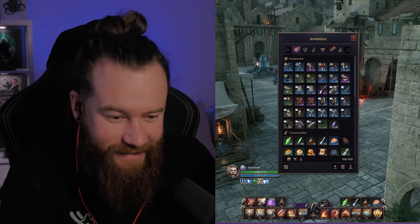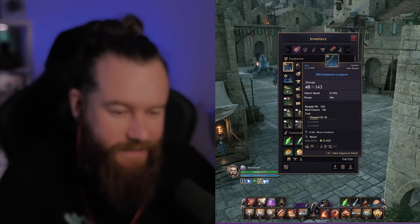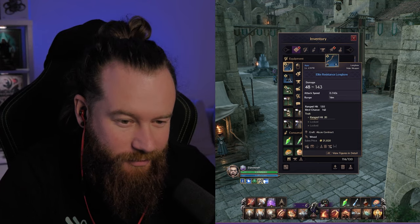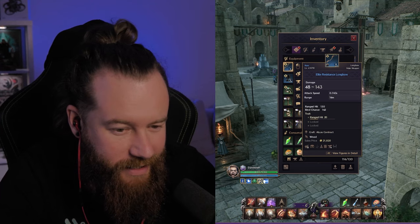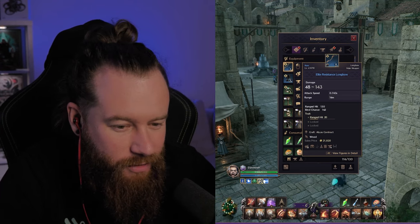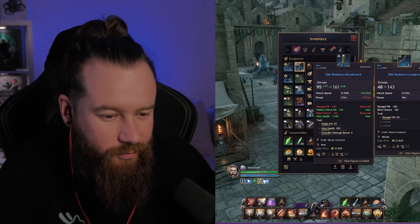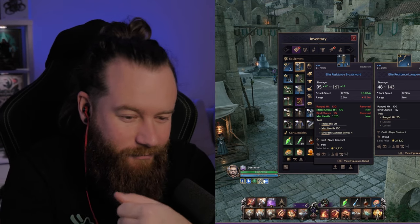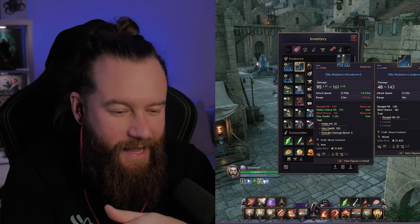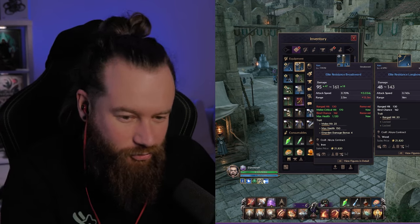If you didn't know, this is the trait you're looking at. On my bow here, you can see I have damage 40 to 143, and then if you look down a little bit, you've got trait underneath ranged hit and bind charge — trait ranged hit 20, and then the other two are locked. If we go across to the broadsword, I've been having a bit of a play around and testing. On this one I have melee hit, max health, and a Narden damage bonus. These are the traits.